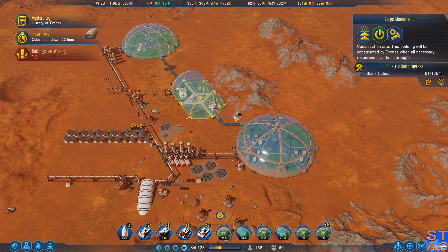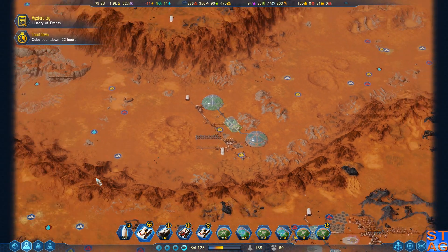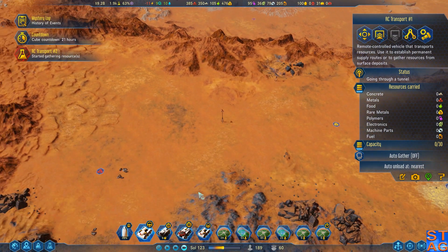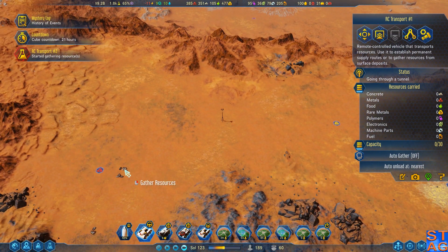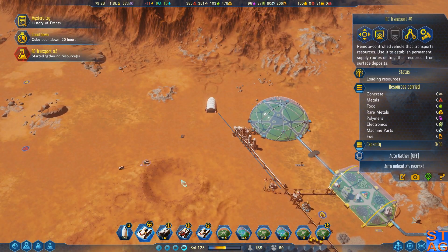Trying to build a monument down here. I'm kind of curious what metals this one was trying to get to — oh, these ones here. That's actually a good amount to go get, and they're both going for it.